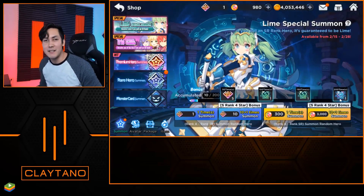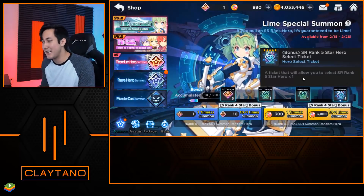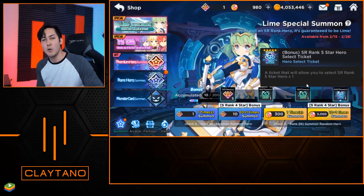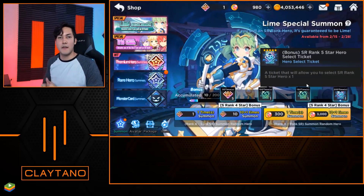Once you get to 200 summons, you get an SR ticket. With this SR ticket, you're actually able to select an SR five-star hero of your choice. So if there's one you happen to be missing, you just say 'I want that one,' and there you go.